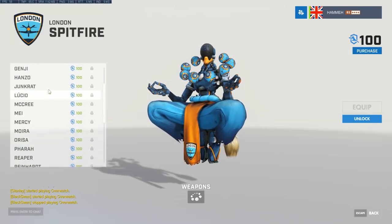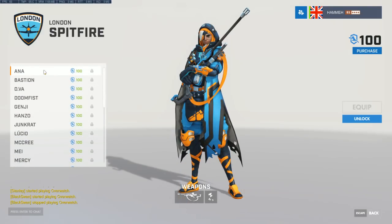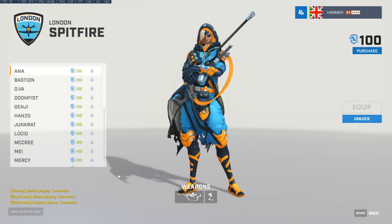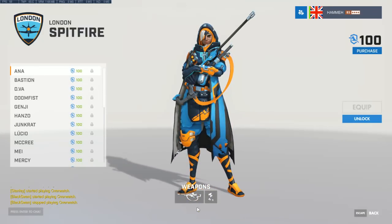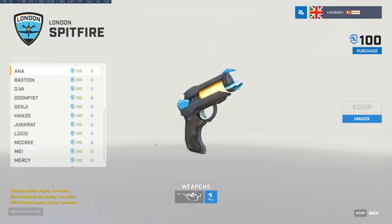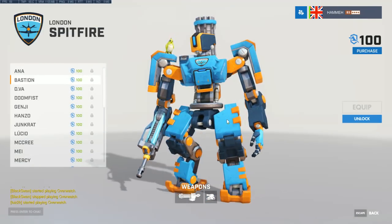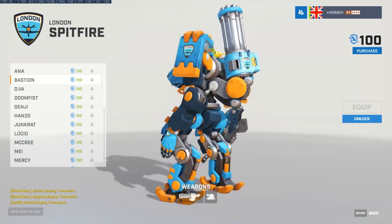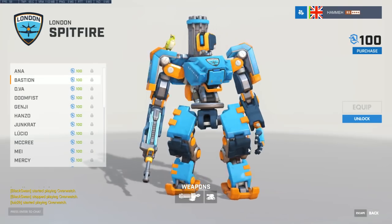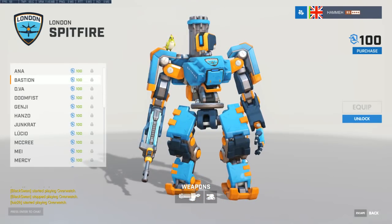The London Spitfire — I'm British, so of course I'm supporting the Spitfire as one of my teams. They have a bright and colorful scheme. I need to get some Spitfire skins — look at that Spitfire Hanzo. The Spitfire is a beautiful aircraft still flying today in the UK with historic preservation societies, and certainly the symbol of British resistance in WWII.